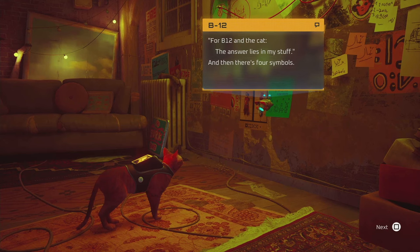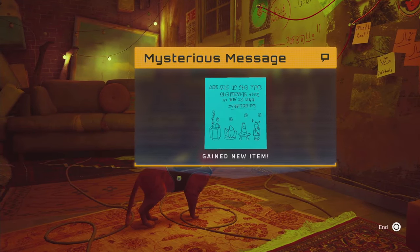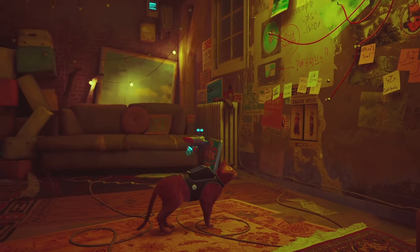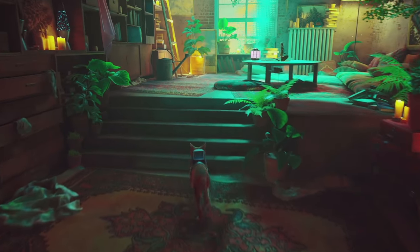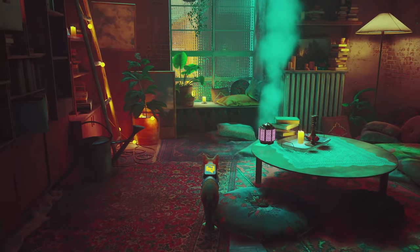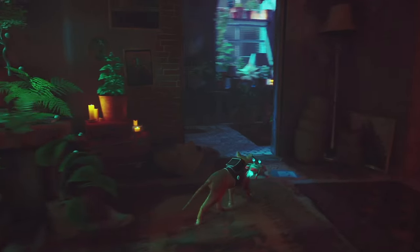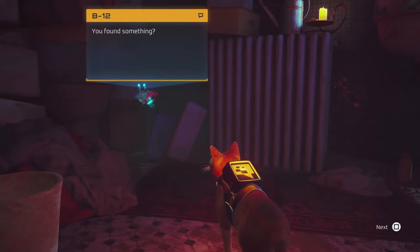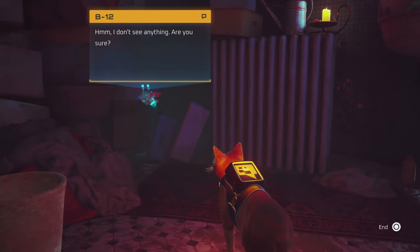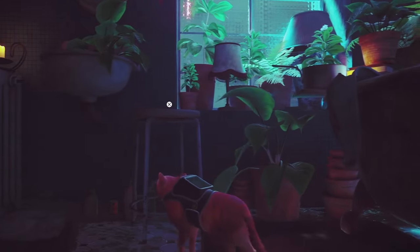Once you get this message signed by Clementine - a mysterious message - we can now search for the clues. There are several of them which you need to interact with. The first one is going to be this little lamp on the table. The second one will be in this room, just behind us. This is the one, so we need to inspect it.